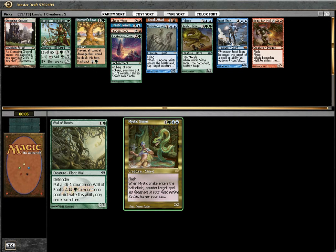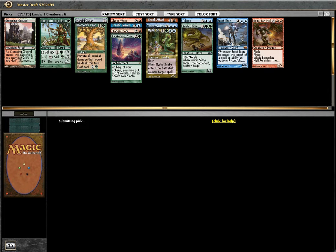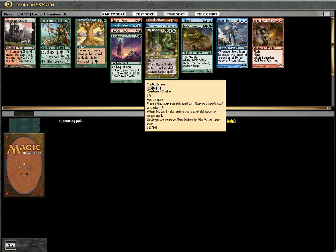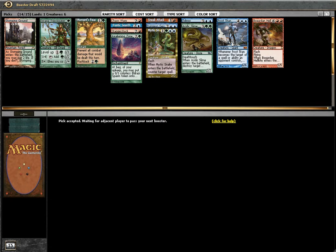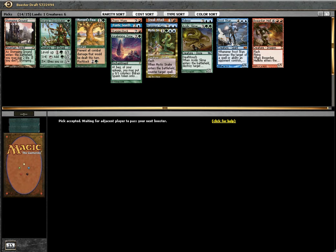Okay, I have the option. I think I'll take this. Although taking Wall of Roots might be a better choice, but I need some significant creatures. So blue-green, splash with red. Hopefully we still get to play this sweet Snake Attack. Okay, we'll play blue-green.